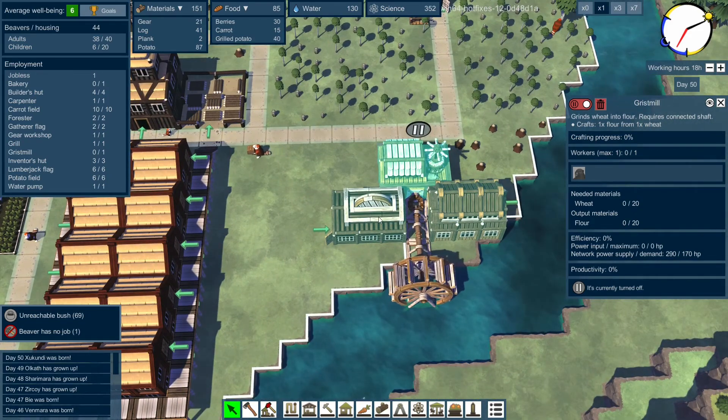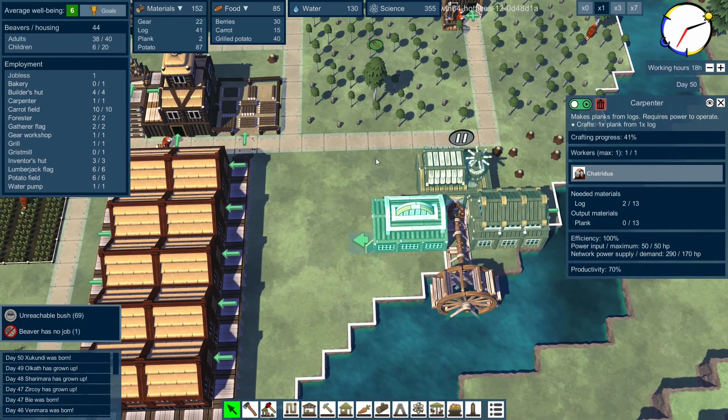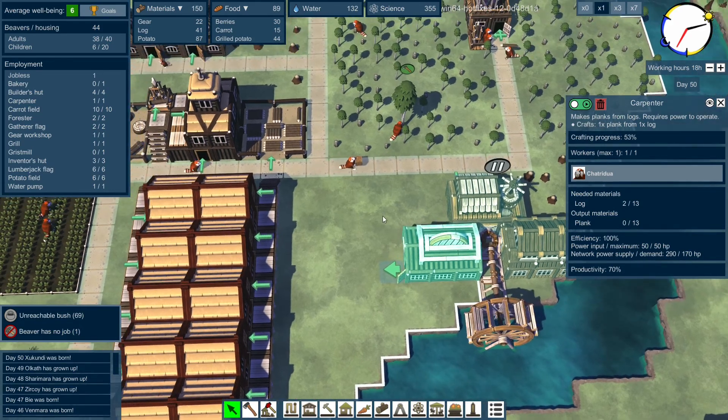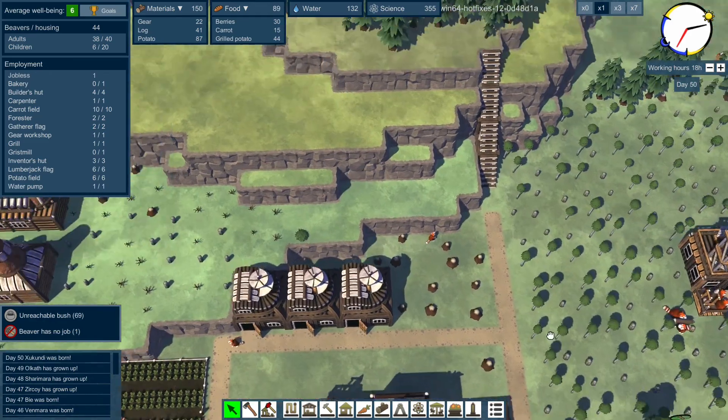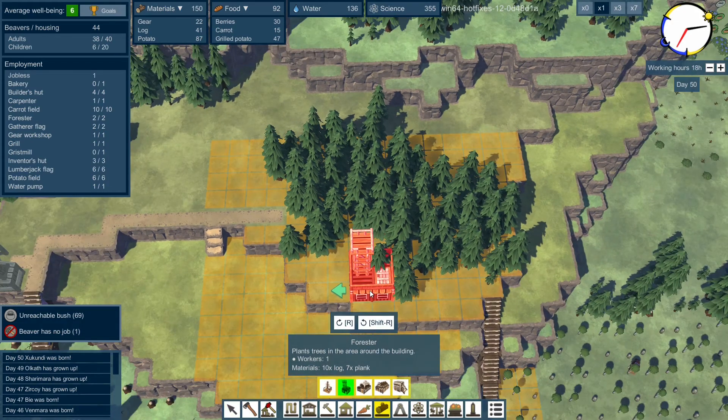I didn't need that connection there either. There's one connection to this building here that would run around all of them, so we could technically get another carpenter and put it here and it would work - or here - and it would work to make planks for us. I think we might do that, but I want to put in our forester first.